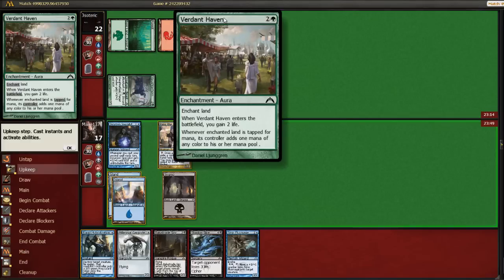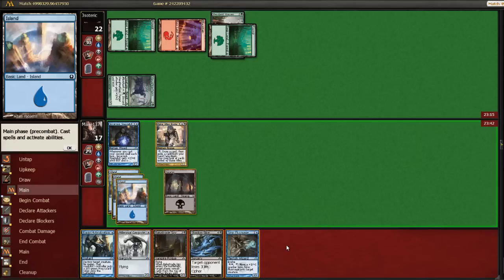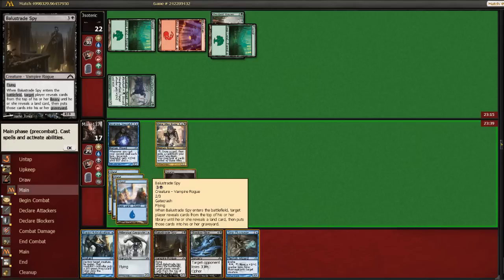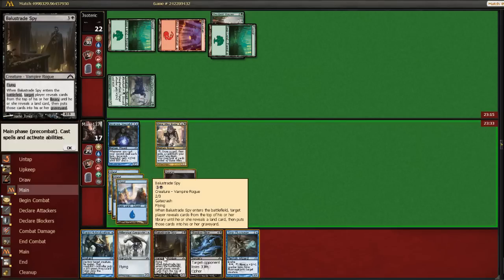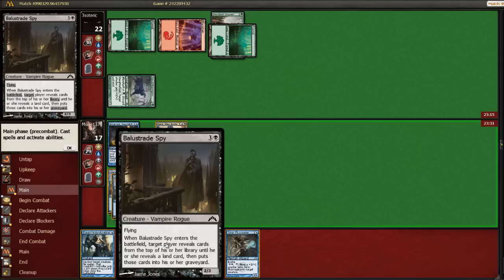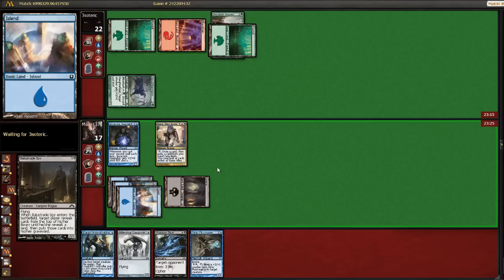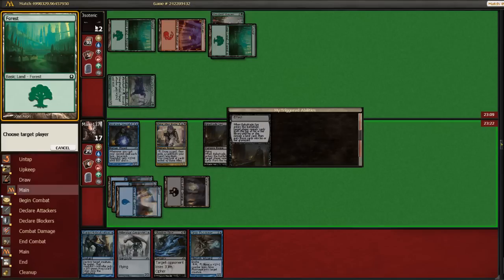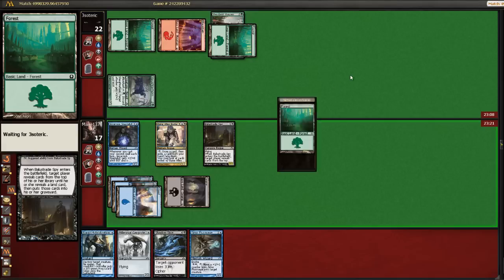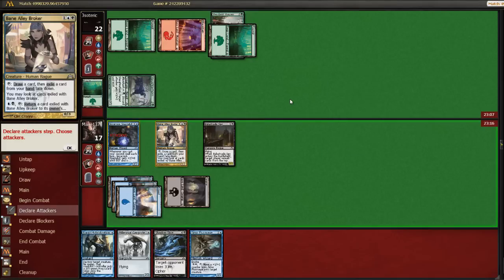Inverting Haven, okay. Alright, so it looks like we are hitting the land drops. I guess I'm gonna play probably the Spy. If I play the Spy, then I can potentially Shadow Slice next turn. I think I will loot here. And I think that's how I'm gonna erase them is with Shadow Slice. And you can get milled. I guess I'm gonna bash in for one.